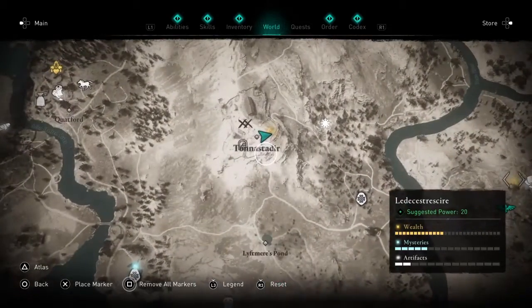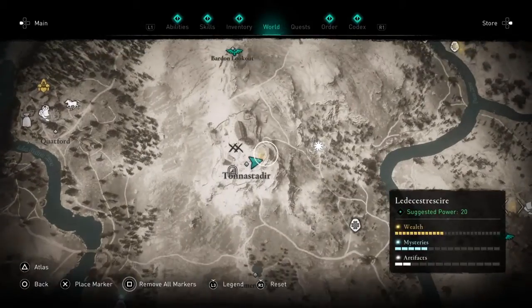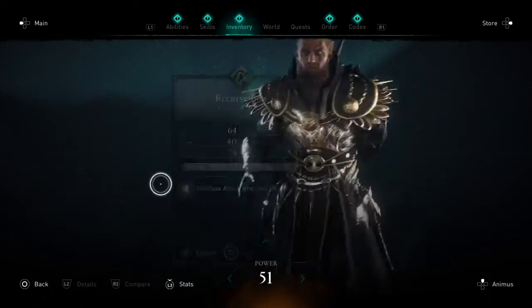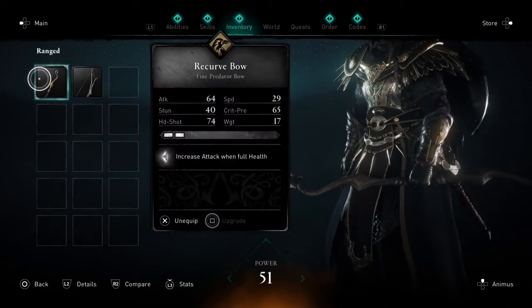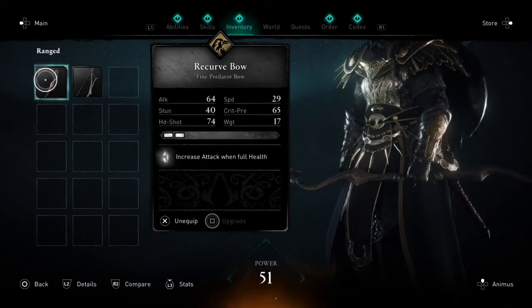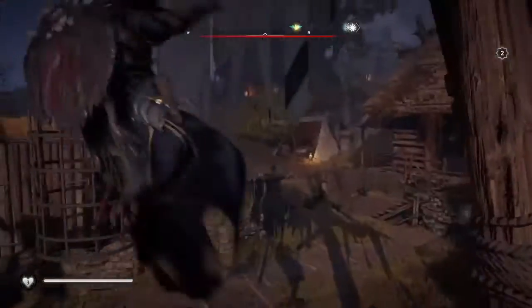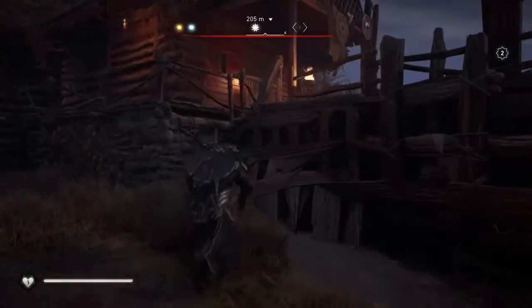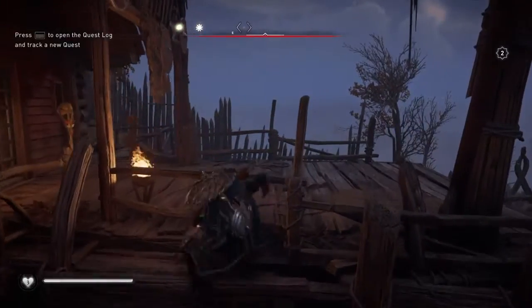This is how you get into the barred house at Tanah Studier. You are going to have to use the recurve bow. You are going to want to be on this side of the house, so that way you can point the bow through the window on this side of the house.